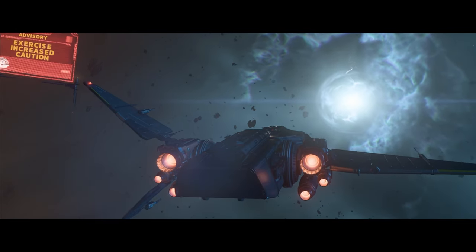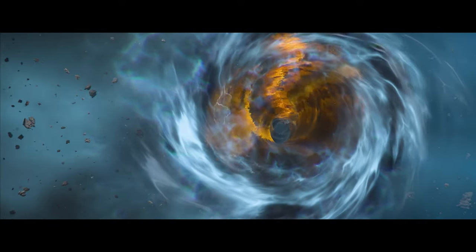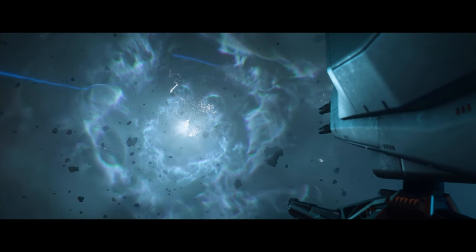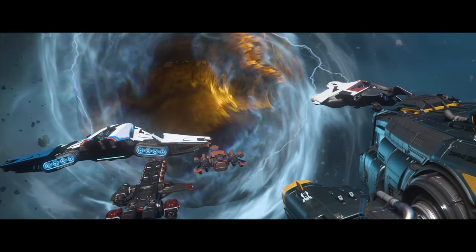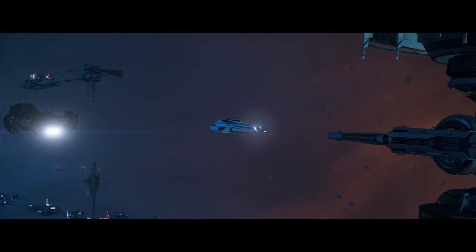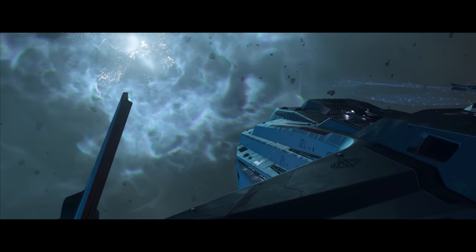Finding transient jump points will tie into exploration gameplay, which we haven't yet seen fully fleshed out. It's going to be a great way to get around for those that want to avoid main traffic areas. These jump points are massive objects in the PU, so you can see them from a great distance away, and they have an alluring behavior — as you get closer it feels like it's calling you in. You can hear lightning and thundering ambient sounds, letting you know you're approaching a massive and dangerous space anomaly.